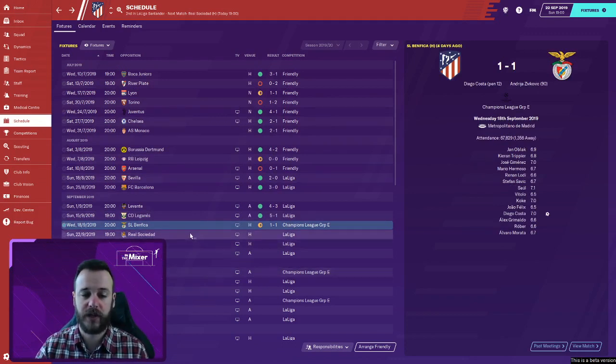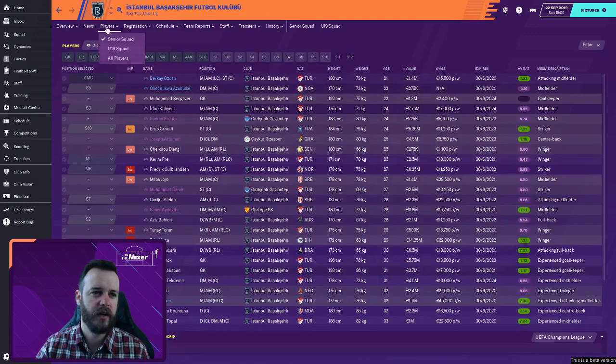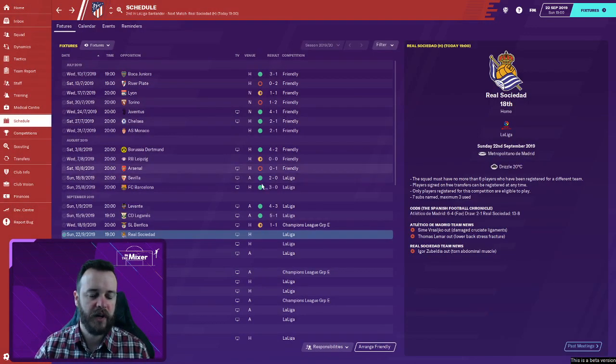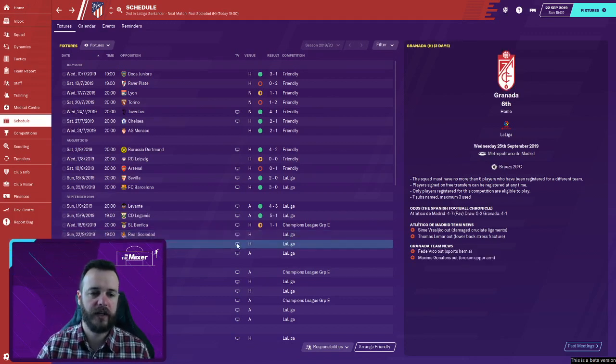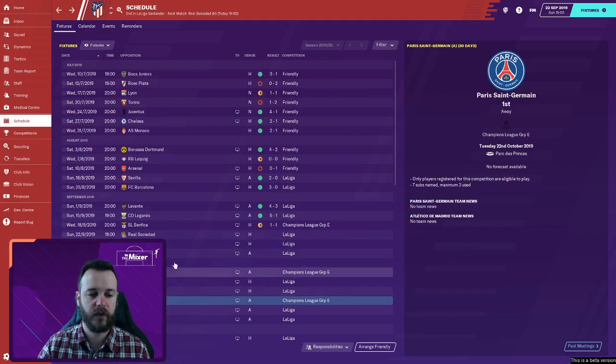We made a whole bunch of different subs for those two games and they pulled one very late goal back. Zivkovic basically picked the ball up from inside his own half, ran all the way forward, put the cross in and it was an easy tap-in equaliser. We're still undefeated in that competition. We're sitting second in the group — we've drawn PSG, Benfica, and Istanbul Başakşehir. I think we can beat Benfica, do well against PSG, and beat Istanbul to get out of the group stages.